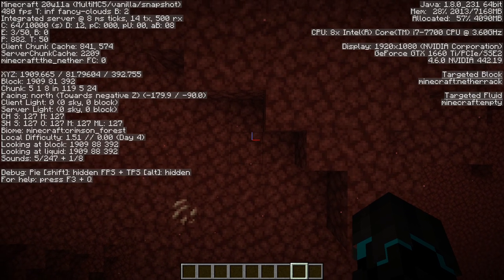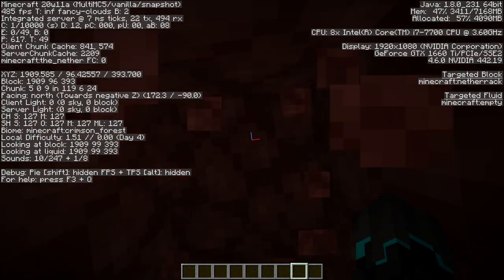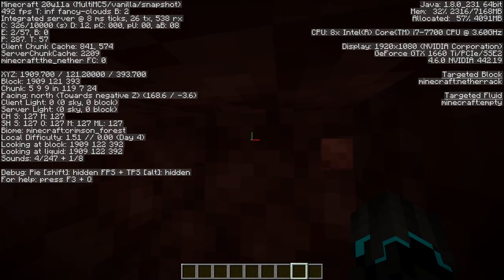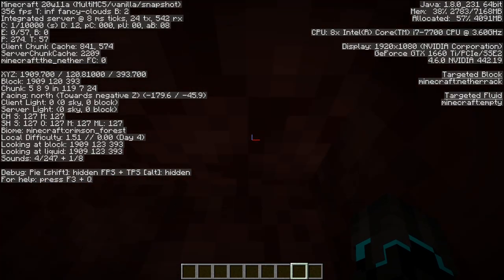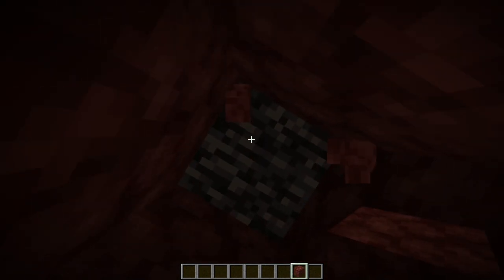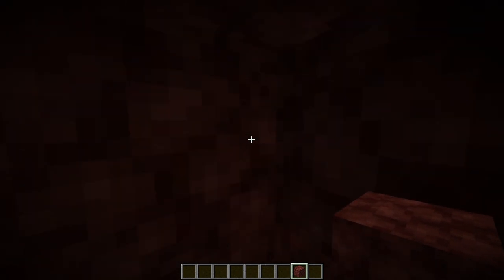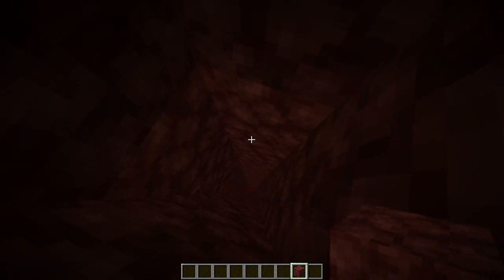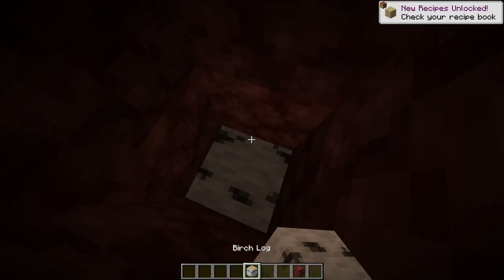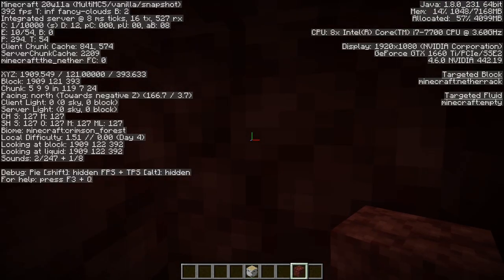Press F3 and get to Y level 121. That will basically put you facing bedrock right in front of you. The bedrock starts on this level right here above our heads — this is where we want to be. Now what you want to do is leave the chute open because you'll need that for later. I'm just going to mark it with a torch — it'll make life easier.